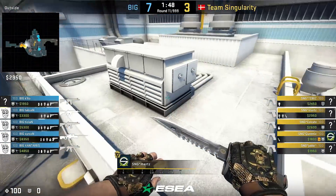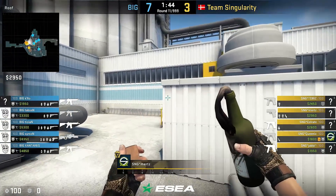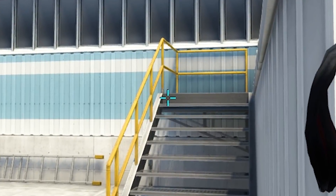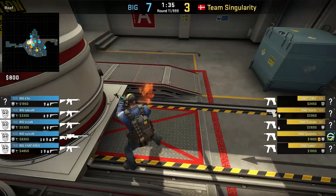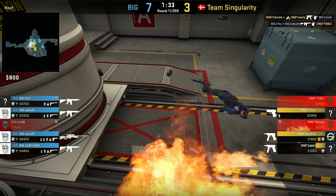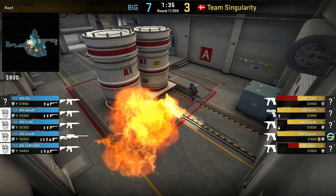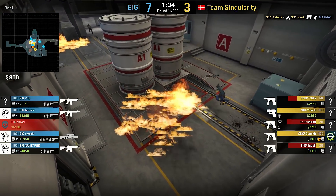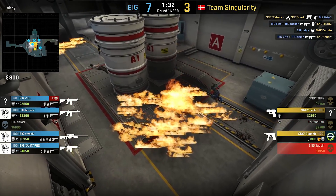This same map once again — T-roof. Of course make sure the glass is broken, hug this corner, aim as shown, and if you're ready to execute then jump throw. The smoke will bounce off from the window and land behind the site, making it awkward for CTs to defend A. In this example Tizian has to reposition, they get him down, but sadly for them that's all they did in this round. Still, this molotov could come in handy in your future Nuke games.